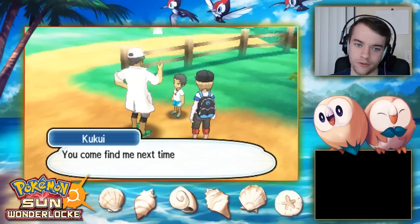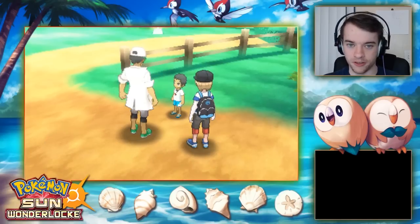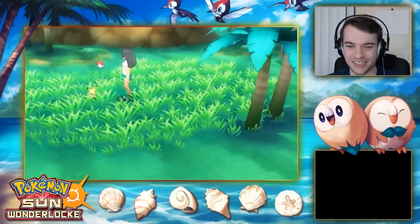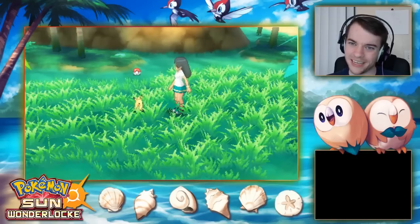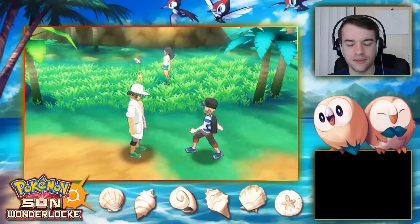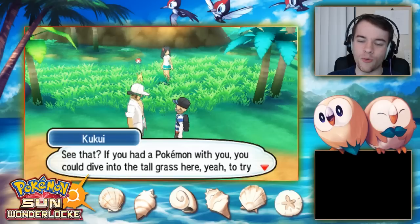We see an excited Alola trainer — looks like a real Alola trainer coming at us. Then there's a random moment where Professor Kukui battles someone and asks if I'd recommend a move. It felt kind of unnecessary for this part of the game but there it is.